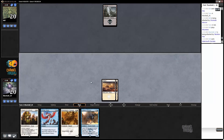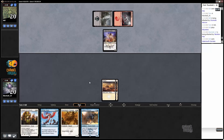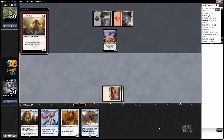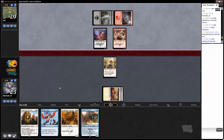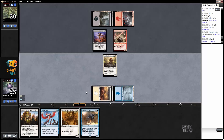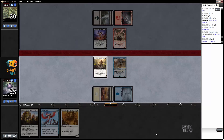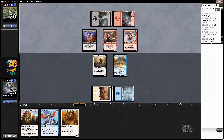Turn three Jeskai Infiltrator — remember it's unblockable if it's the only creature we have, it can be a huge deal. Any land would be fine but an island would be a big deal. All right, have to settle for an Erish and Cleric, which is actually decent here too — makes our Gleam of Authority something we can actually do. Okay, an island — this is good. I'm going to play the Jeskai Infiltrator here, and if my opponent taps out we could even do some things. All right, there's a Sabertooth Outrider — that's not too bad for us.